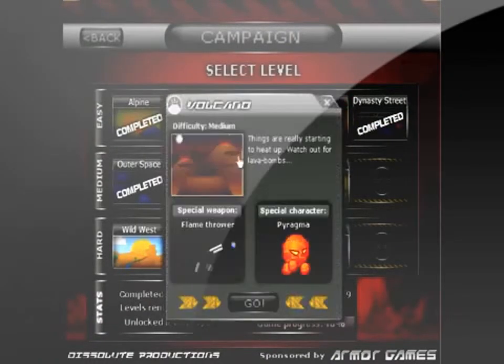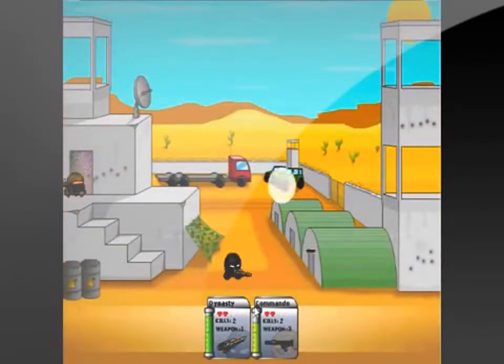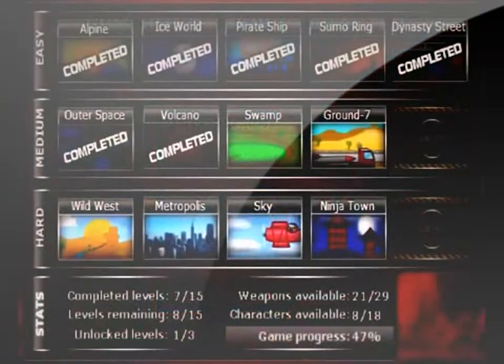Chaos Faction is a fighting game where you have to kill the enemy a certain amount of times to win the match. There are 28 different weapons that appear during the fights, from baseball bats to laser guns. This game has 28 weapons, 18 different characters, and 15 different levels.